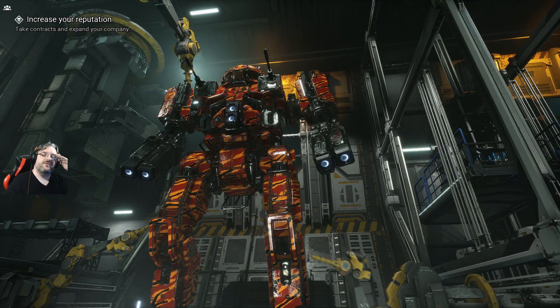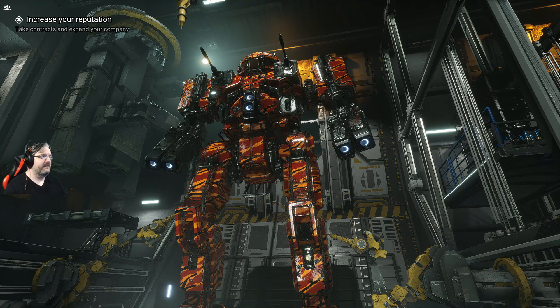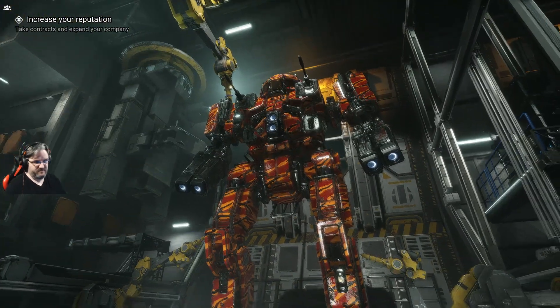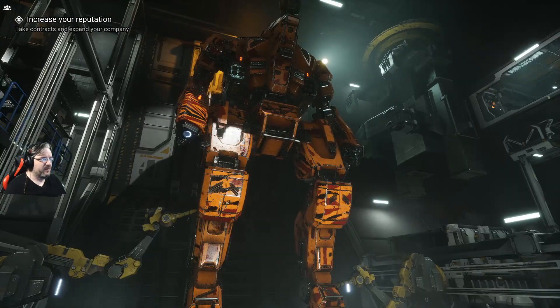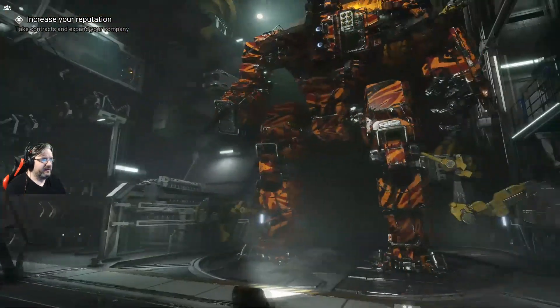Welcome back to MechWarrior 5 Mercenaries. Here's our new Firestarter - it looks nice but has no flames on it whatsoever. It's basically a medium and small laser mech with two machine guns fitted to the ballistic hardpoints. We also have our Assassin, which I'm not sure about - it's got just two SRM4s and one medium laser, and it's really light on armor.